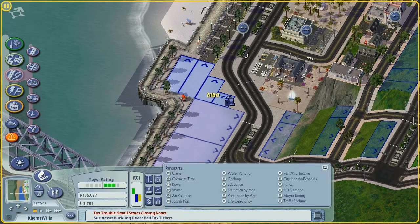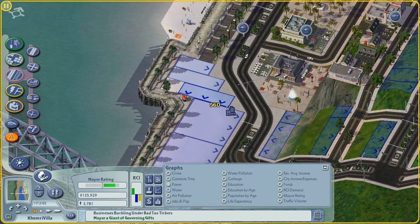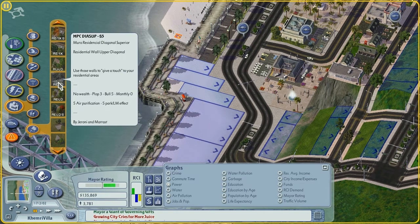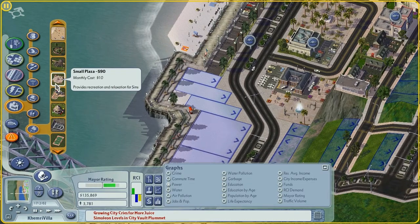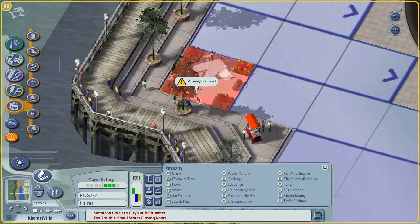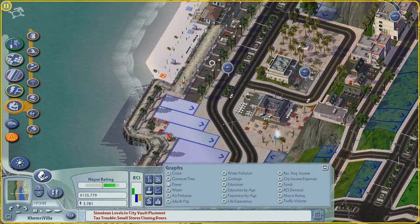We'll put some medium density in here if we can — I think we should be able to put it all the way in there. There's a bit of an awkward spot though. What we could do is grab a small plaza — 'thingy' in my book — and put it there. That'll flush that little corner out a little bit.